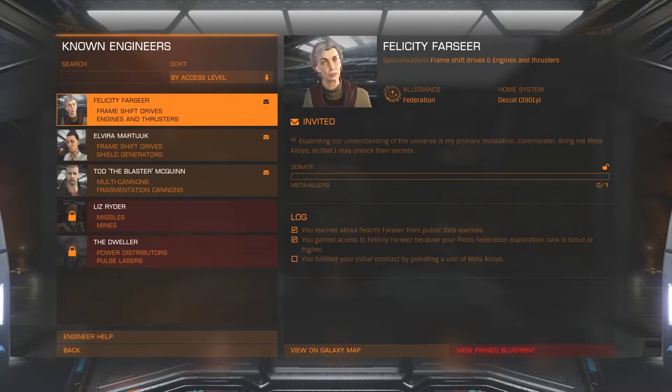These are the known engineers — you come to know them based on things you do in the game. Felicity Farseer, for instance — we learned about her from public data sources. She was available as soon as the Horizons update dropped, and I also gained access because my Pilots Federation exploration rank is Scout or higher. To get final access, I have to fulfill my initial contract by providing a unit of meta alloys.